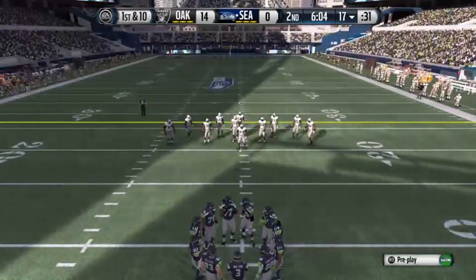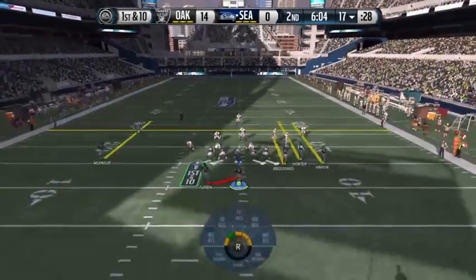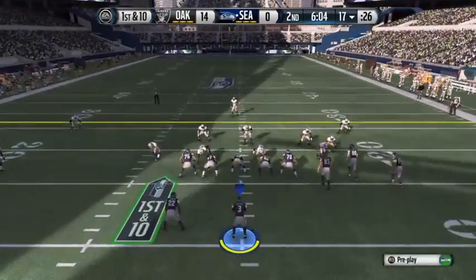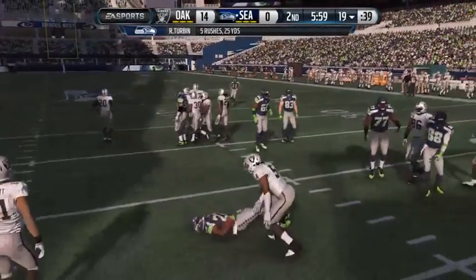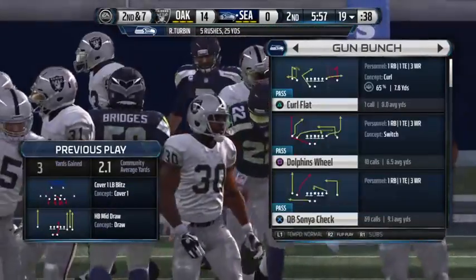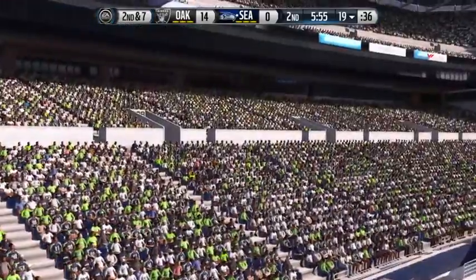The Seahawks' offense now coming out. Wide receivers stacked up on this play. First and ten — the give up the middle, picked up a couple that time. Good job by the defensive line standing in there and fighting, holding the running back to a short gain.